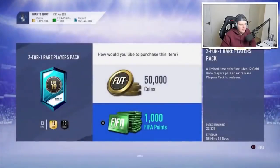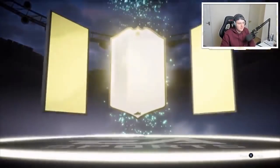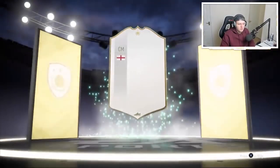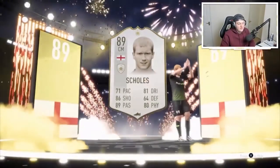Yeah, it's 22,000. Alright. First one anyway, let's see if I can get anything good. Yes, I'm recording. We get a walkout — actually not bad. Oh, an icon! Please be a moment. It's not a moment. Who is it? Gerrard, Prime Gerrard, Scholes — one of them. It's Paul Scholes, 89 rated. I'll take that. I think he's about 500k.